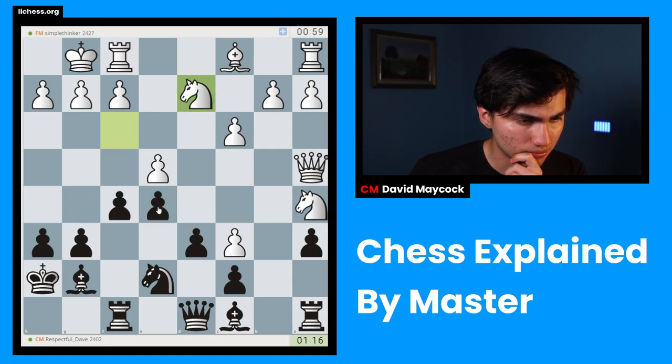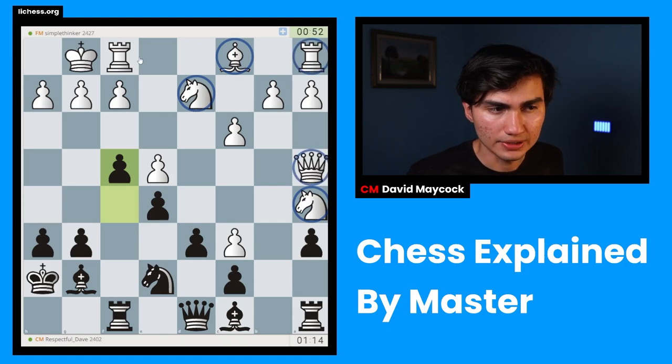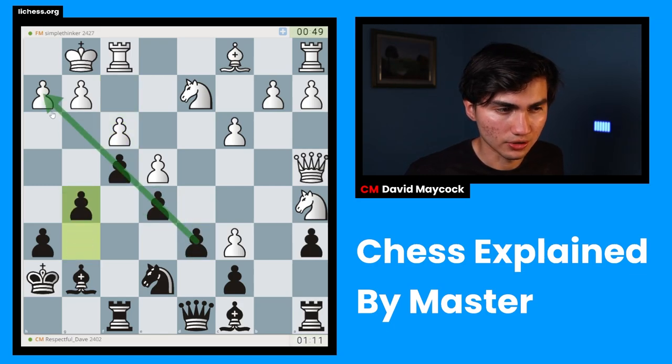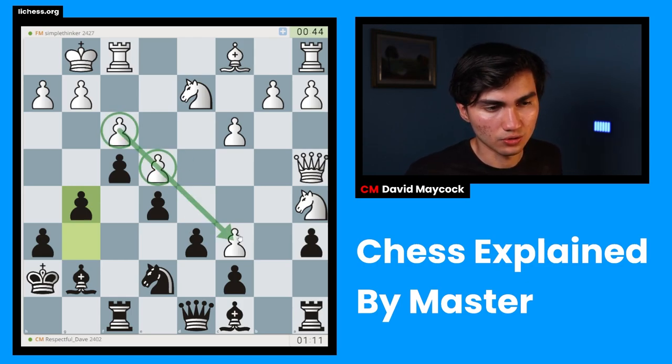Knight d2 — interesting. I'm going to go f4, g5 — classic. All of white's pieces are on the queenside; the only pieces on the kingside are the king and the rook. My pieces seem to be pointed toward the kingside, and that's a little bit of a life hack in chess: when your center is pointing toward a certain direction, it means you should play over there.